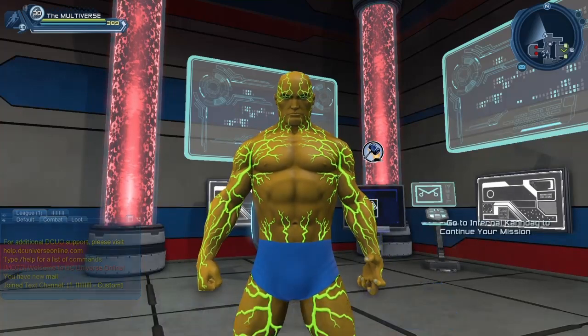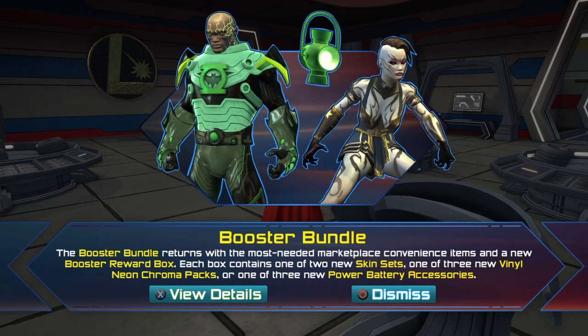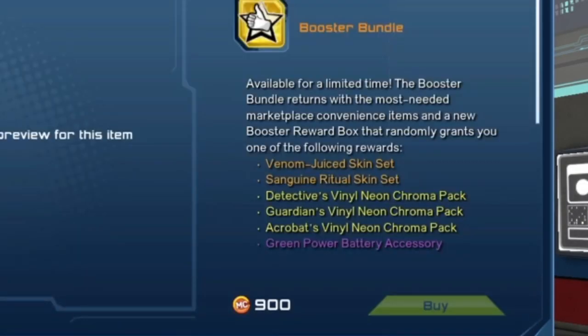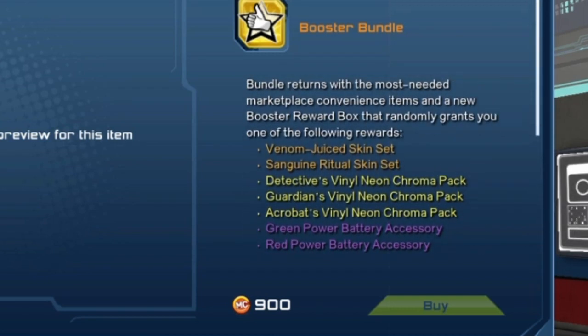I can already hear you ask where we can get the skin. It comes from the new booster bundle. If you take a look at the bundle, you can see the Venom Juiced skin set. Sadly, if you go down to the odds of getting the items, you can see the exotic items — there's a 15% chance of getting the exotic items and there's two of them. So the odds of getting the Venom skin, you're going to have to be a bit lucky, because even if you do get lucky, you might end up with the Sanguine Ritual skin set as opposed to the Venom one.